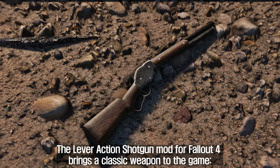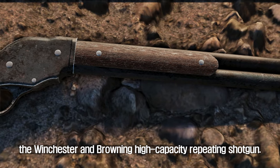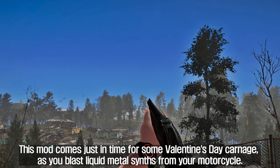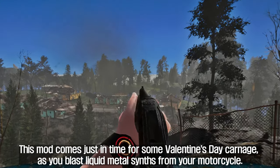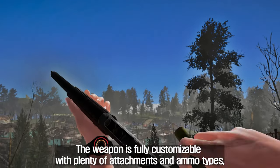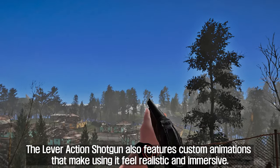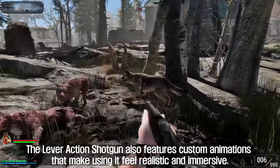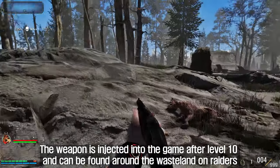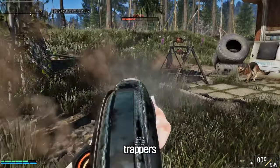The second mod introduced is the Lever Action Shotgun. This mod brings the classic Winchester and Browning High Capacity Repeating Shotgun to the game. The weapon is fully customizable with plenty of attachments and ammo types, including bullet-counted reload and munitions support. It also features custom animations that make using it feel realistic and immersive. The weapon is injected into the game after level 10 and can be found on raiders, gunners, minutemen, and trappers from Far Harbor.